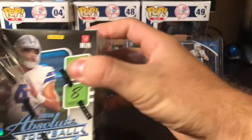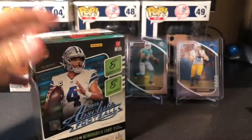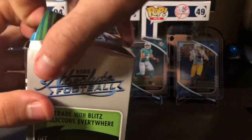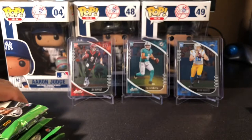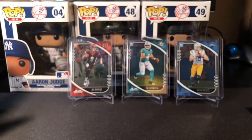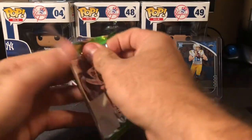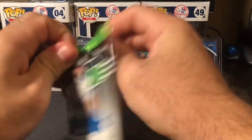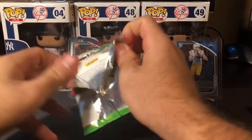Relatively new to the hobby, especially with football. The thing I've noticed most with Panini that I dislike is that retail versus hobby has completely different parallels. With Topps in baseball you see more of the same cards and maybe one specific target-exclusive parallel, but not an entire checklist of different parallels. The fat packs have their own too. That's a little annoying.